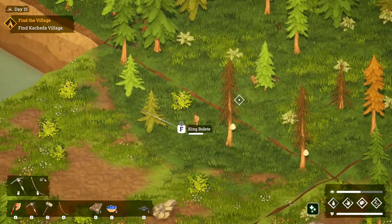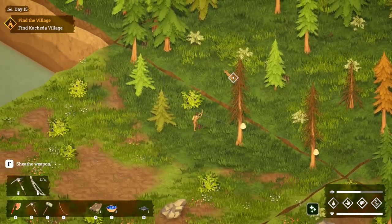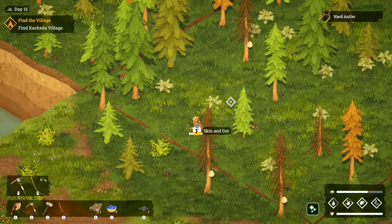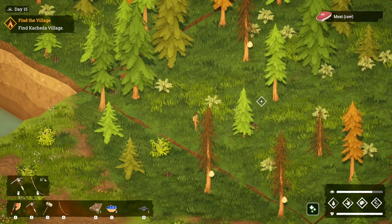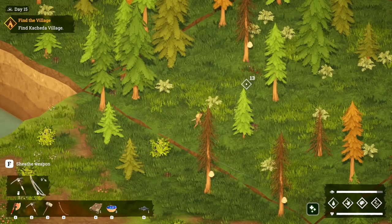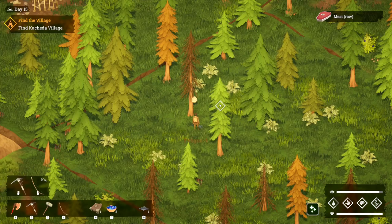There's a deer — we should definitely take that. And then when we make the leather we should be able to just switch over to that and we'll be able to get that. Can we get that guy? We're going to need to make some more arrows as well — that's something else we're going to need to do.